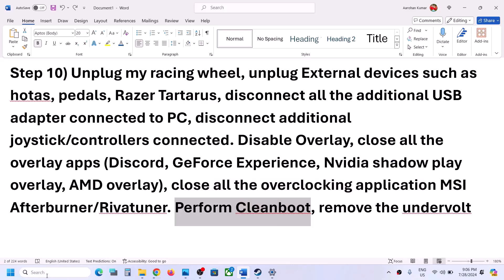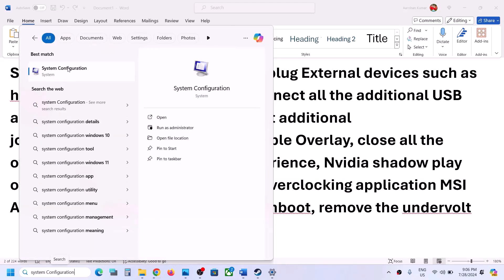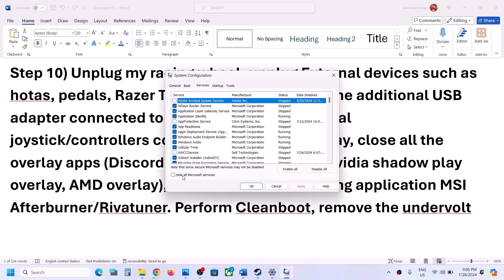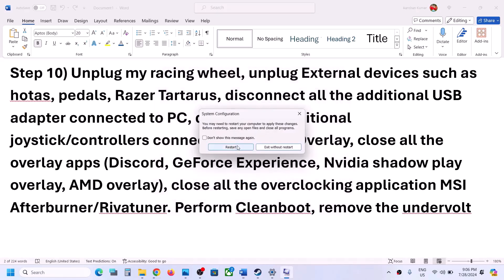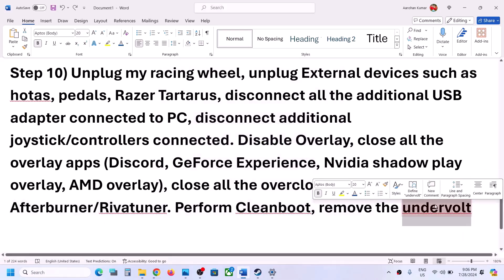Also perform a clean boot. Type 'System Configuration' in the Windows search box and click on it. Go to the Services tab, put a check on 'Hide all Microsoft services', then click Disable All, click Apply, and click OK. You will see a restart option — restart your computer and then launch the game. Also, if you have undervolted your computer, remove the undervolt and then launch the game.